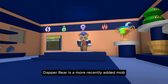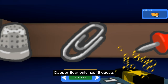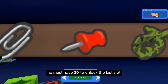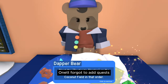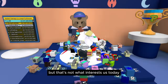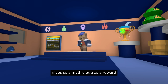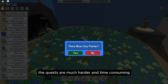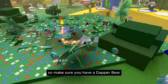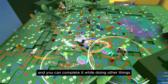Dapper Bear is a more recently added NPC that also has quest lines — only 15 quests in total, though you need 20 to unlock the last slot at the B-Quip shop. Like Black Bear, at the end of the quest lines Dapper Bear gives us a mythic egg as a reward along with many other things. The quests here are much harder and more time-consuming, so make sure you always have a Dapper Bear quest in your quest inventory so you can complete it while doing other things.